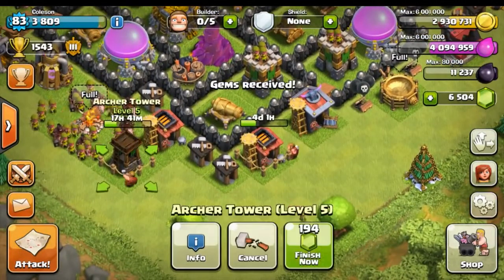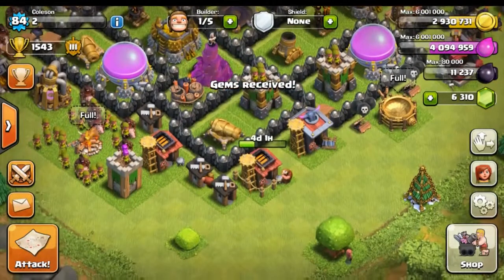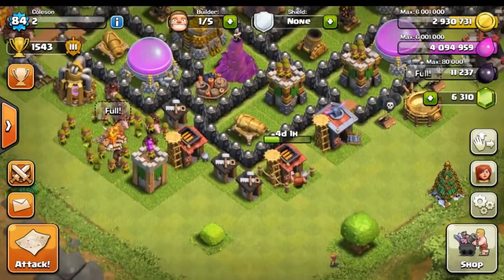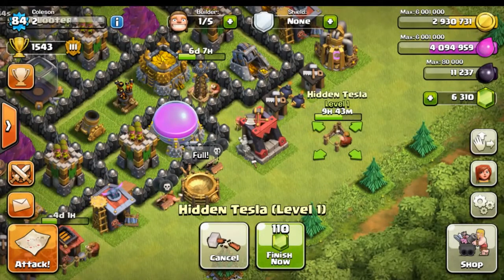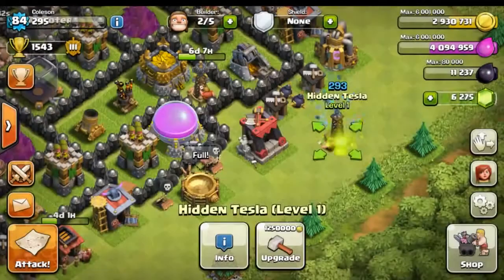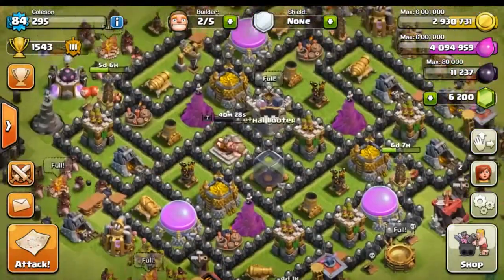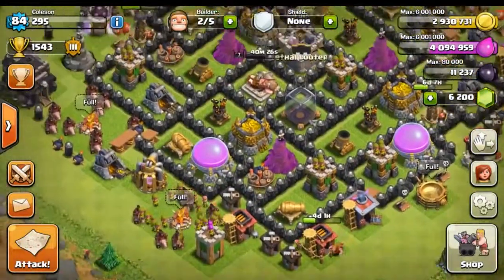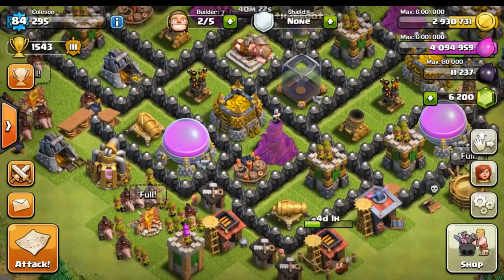Let's finish off that Archer Tower — that's going to cost 194 gems. Look at that, it already leveled up to level 8. Let's also go ahead and finish that Hidden Tesla, that's going to cost us 110 gems. Boom, that's looking good. That leaves us with two free builders.